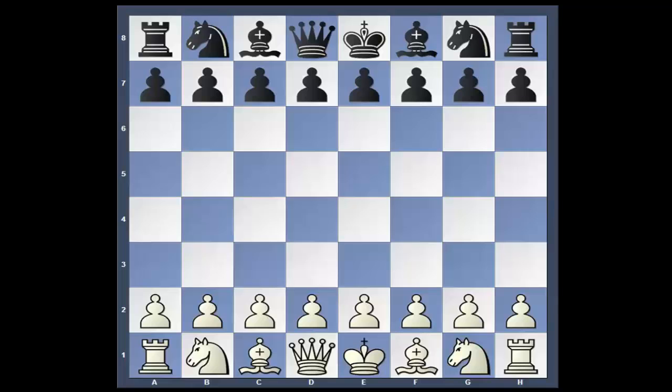One, it's a great tournament, and two, I'm an American, so you've got to love the U.S. Championship. It's between Ray Robson, who now lives in St. Louis, and Sergei Ehrenberg. I'm not sure where he lives — I believe he lives in Virginia, originally from Israel. He's now playing under the U.S. Chess Federation. Let's get to it. Robson's white, Ehrenberg is black. It's going to be a Petrov.